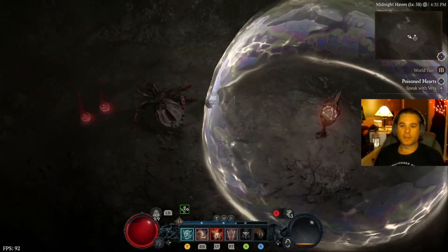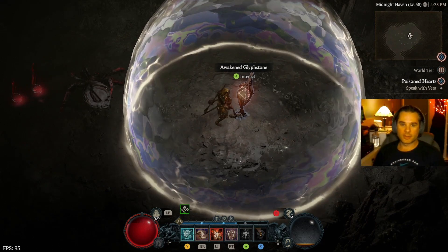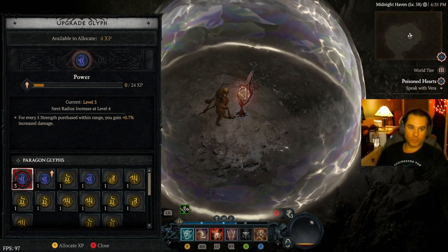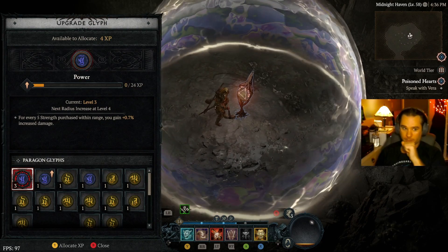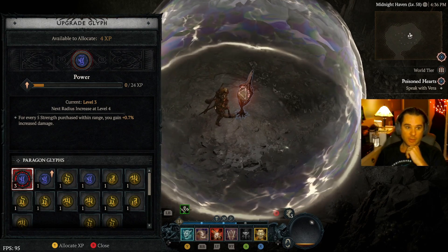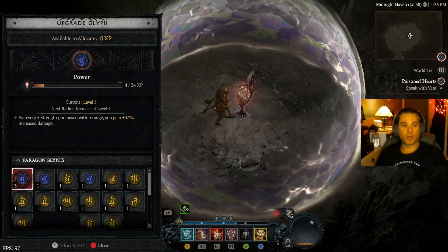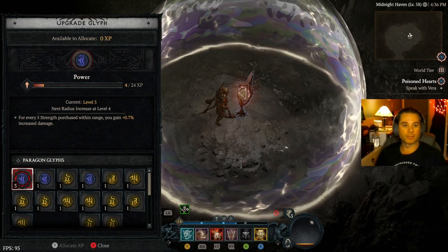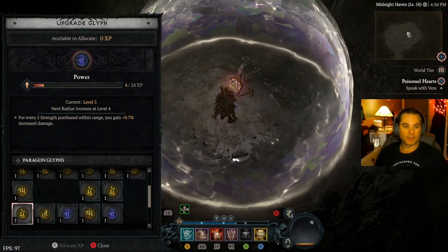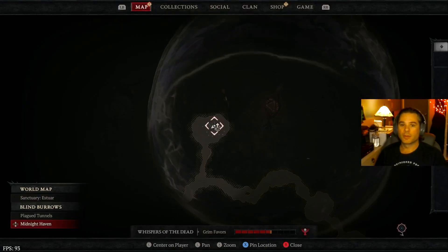Got an extra sigil so I get to do an extra nightmare dungeon. Here's the glyph stone — this upgrades your glyphs. Right now I'm trying to upgrade the glyph that does bonus damage. I've already upgraded it twice, but it's going to take a lot more dungeons to get to the next level. I've got a ton of glyphs but I don't have anywhere to put them. That was pretty fun overall.